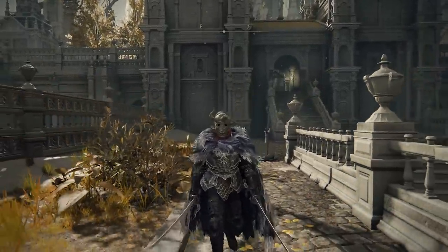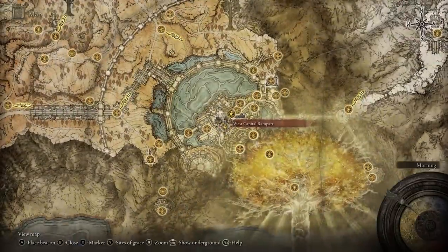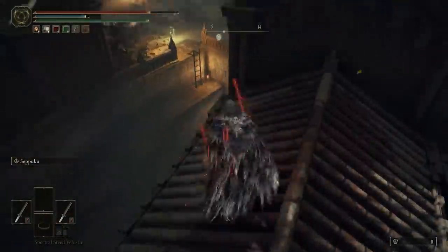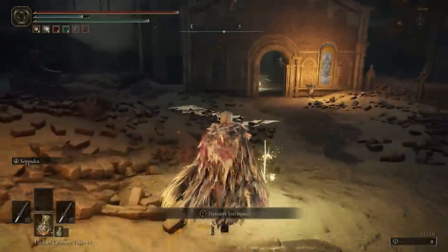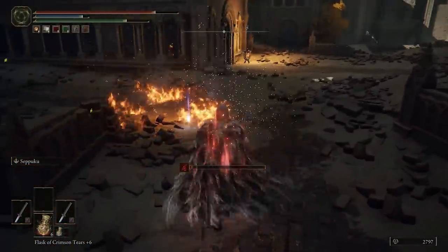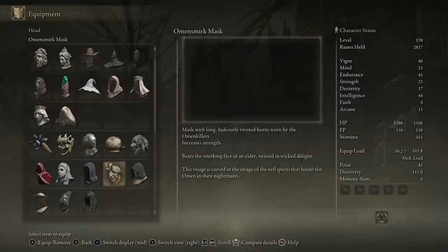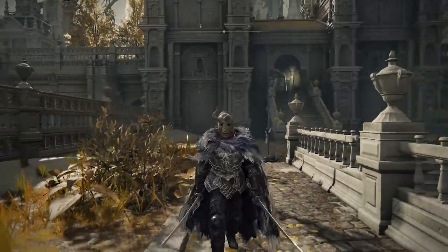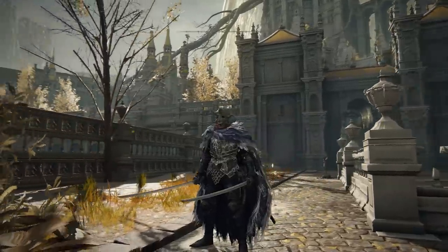An alternative comes a bit later once you reach Leyndell, the Royal Capital. Head to the church around the center of the area, use the nearby balcony to make your way down, jump onto a rooftop, and navigate along the canals. Climb the ladder ahead and you'll reach an area with a mini boss. Defeat them for a guaranteed drop of the Omen Smirk Mask, which gives 2 points into strength. Even a marginal strength increase can make a meaningful difference, especially early on or as a late-game bonus for a bit more damage.